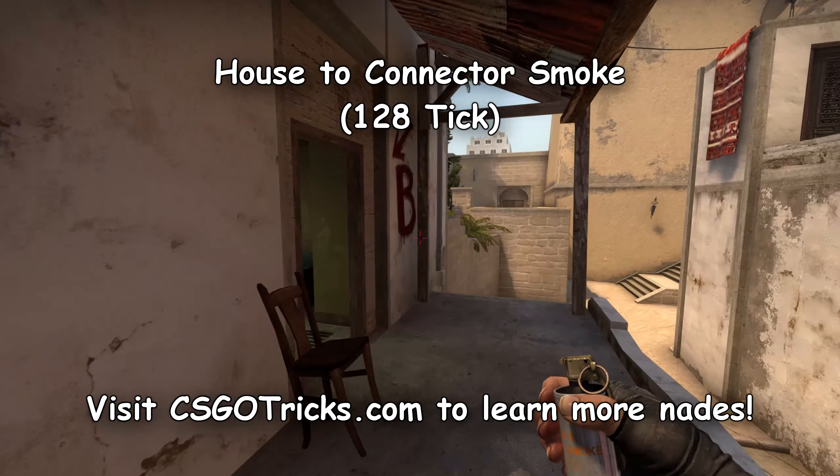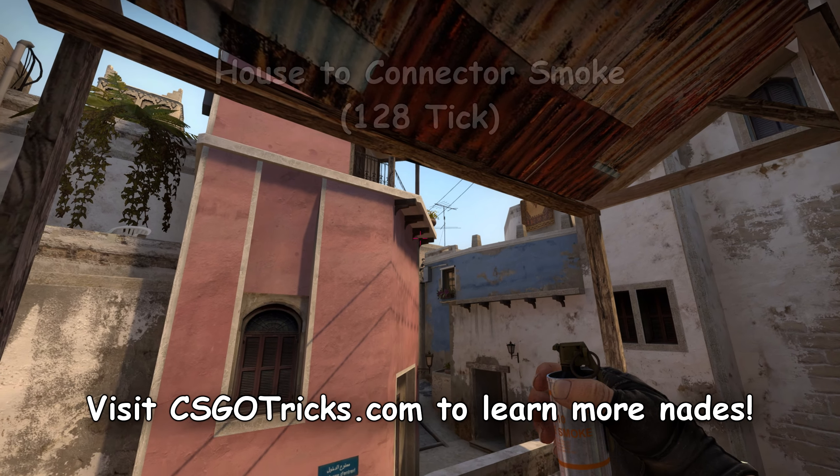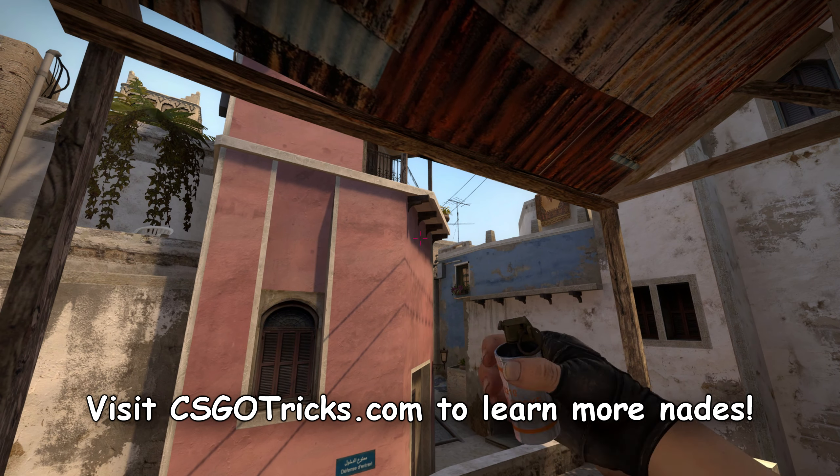Here's a nice connector smoke from near the house if you are rushing the B-side or just want to try something new. Aim at the bottom left side of one of the wooden planks, start walking and jump throw. Nothing difficult here.